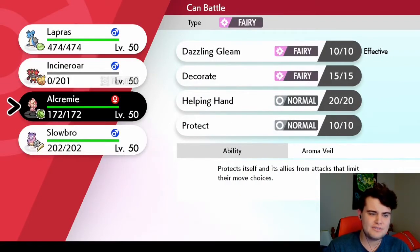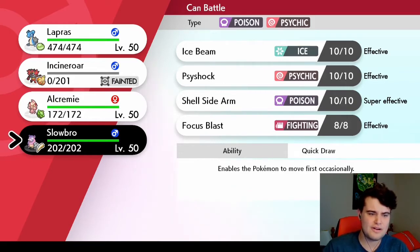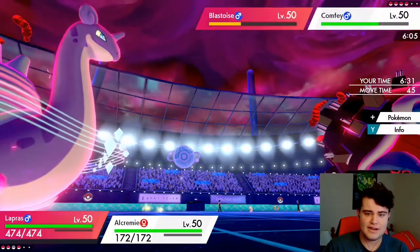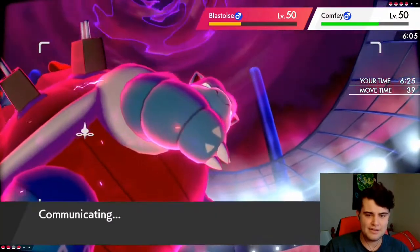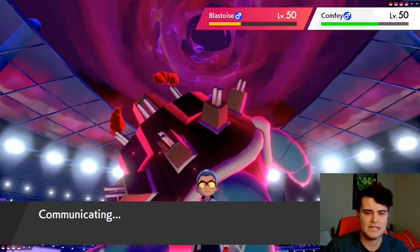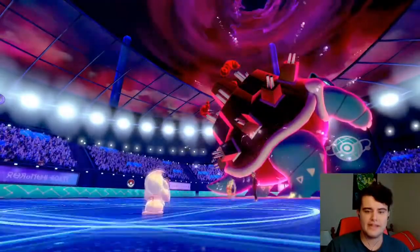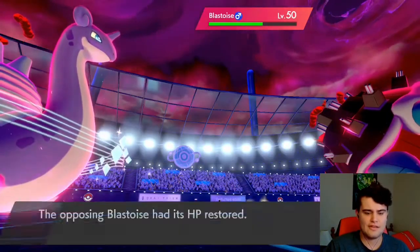I'm going to bring in Alcremie. I do expect Floral Healing onto Blastoise to get it to heal up. If I Max Lightning the Blastoise and Helping Hand the Lapras, I should be able to take it out regardless of the Floral Healing. Helping Hand goes off onto Lapras — Floral Healing goes up, I was right, that's good. That's only going to heal up a quarter of its health.